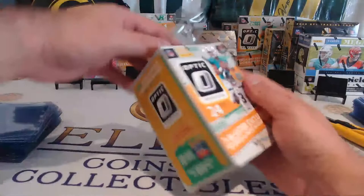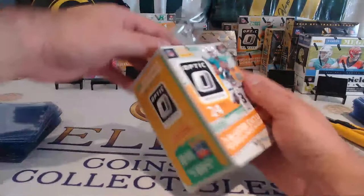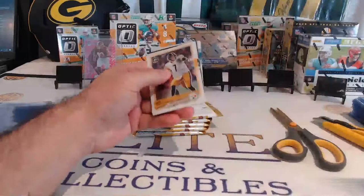Sticking with our optics, we're going to do two blasters and then we're going to go into our mega boxes. We need some optic on the wall — so far we only have a Chase Young. Nothing great there in that cello box.